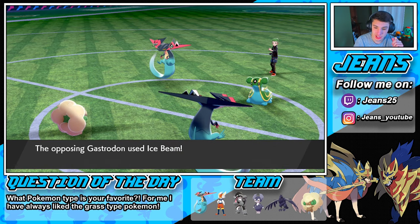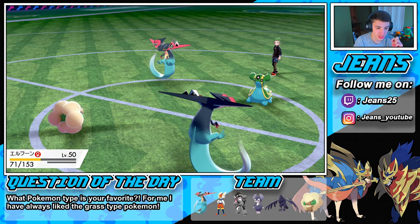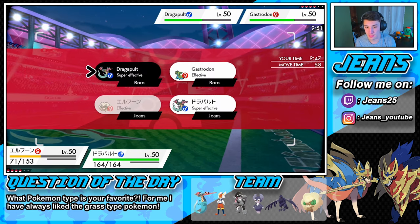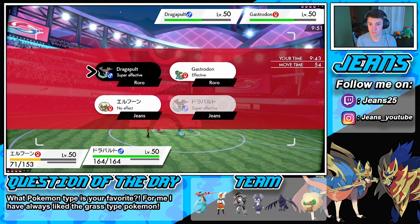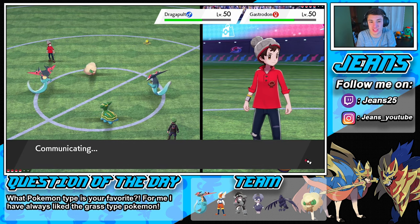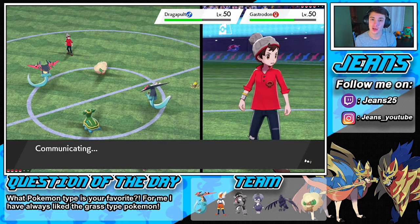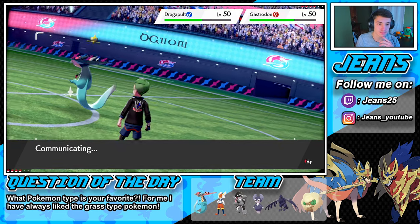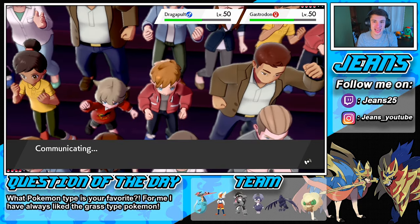Ice Beam's gonna pop out here on my Dragapult, we will eat this up on our Whimsicott. We need to make sure we put a Moonblast right on that Dragapult and then go into Dragon Darts once again. I just have to make sure this Dragapult is dead considering it is Dragon Dance plus one — I still think we outspeed because we have a Tailwind. The Tailwind helps out tremendously.